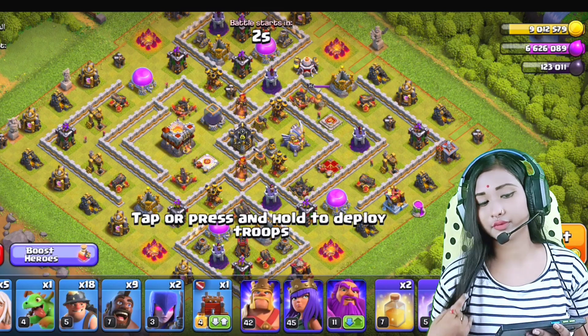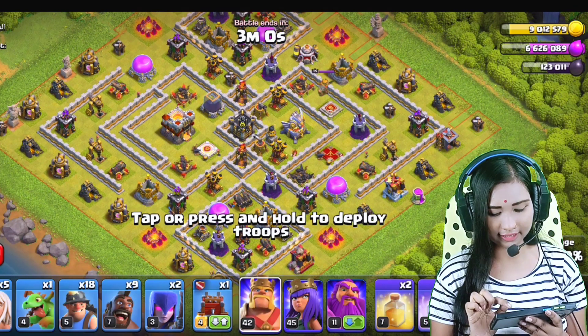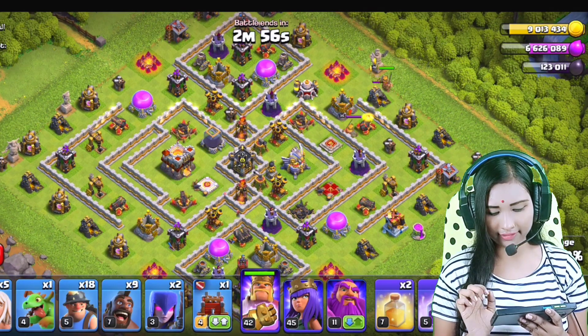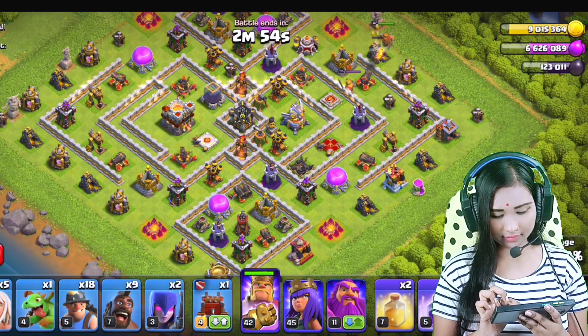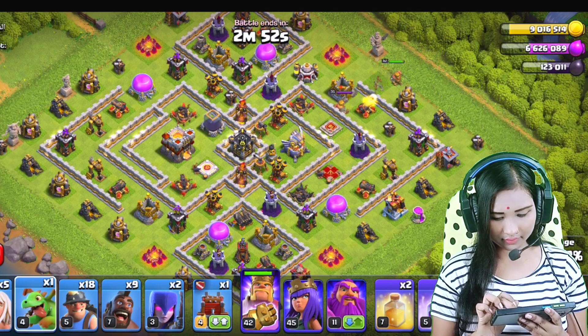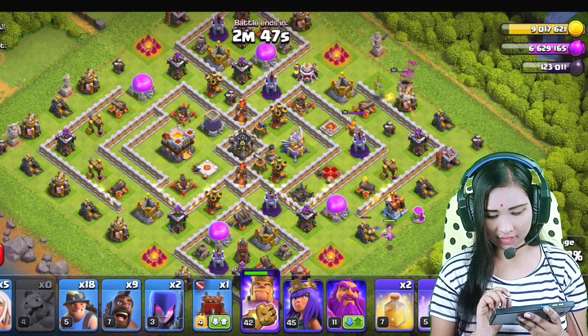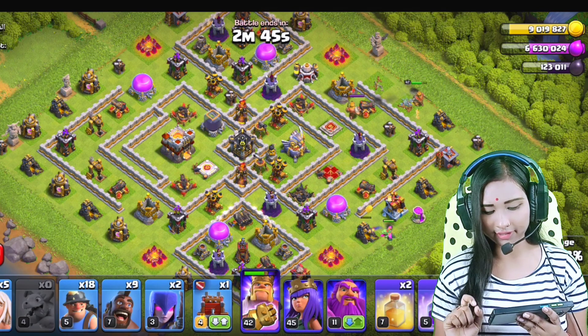We will attack 2 of the boss, so we will have to do the funnels. King and baby dragon. So King and baby dragon are the funnels.